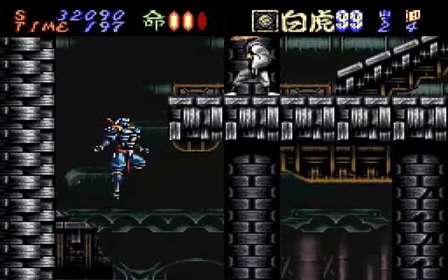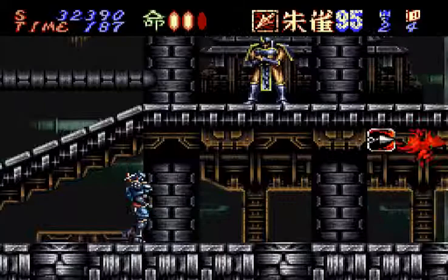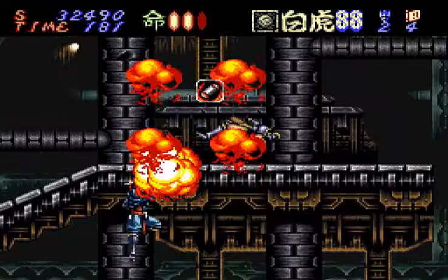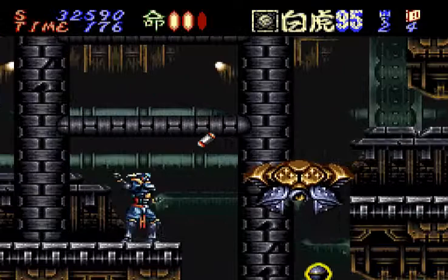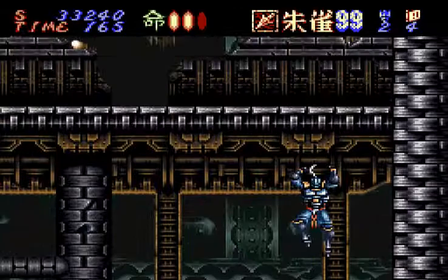I can see that guy's legs. Let's get up there. We have another one of those, and one of those fire guys. More bombs. I like the fact that you pick up one bomb and you get quite a bit of ammo from it — I think you get like six or something, which is pretty cool.